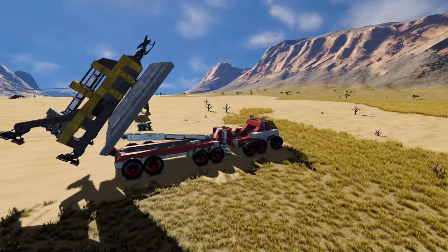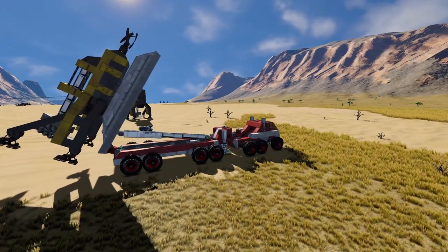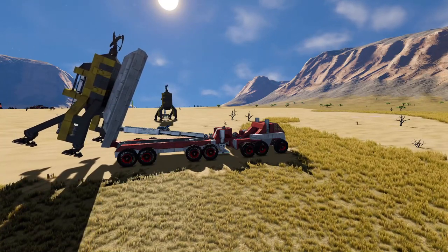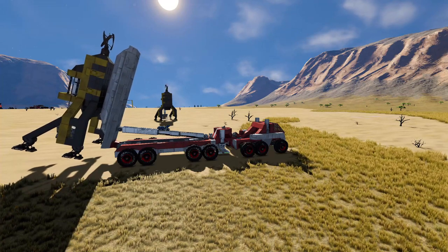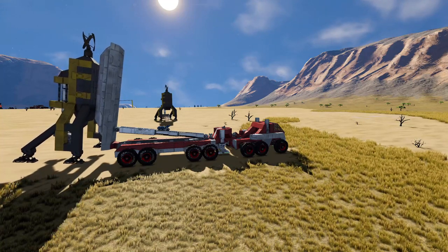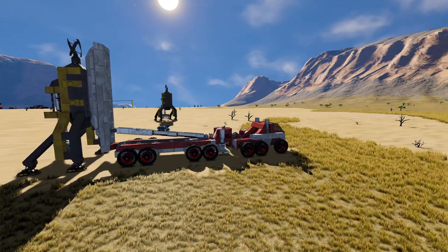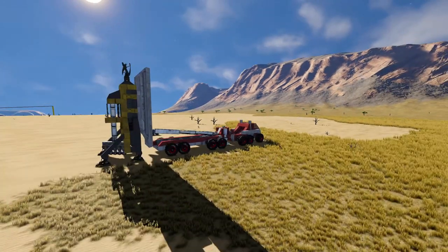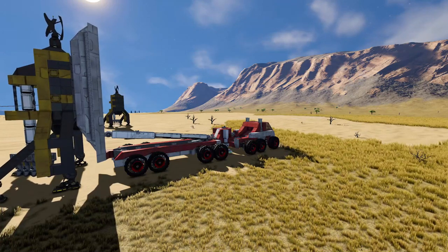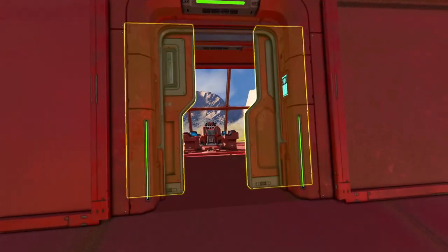Once it flips enough, we press 2 to unlock it from the landing gears on the bed of the cargo section. When I unlock it, it should fall on those four legs without any issues. Once we get close to 90 degrees, we hit 2 and let it drop. And we're pretty much free from it, so we can press 1.